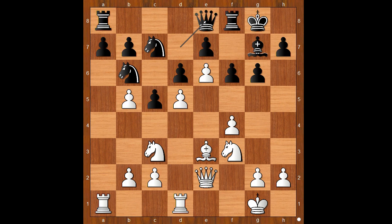Queen to e8, white to move. What would you do in this position if you had the white pieces? If king to h1, then f5, and black would have a more comfortable position. That is why the player with the white pieces played f5. This is a brilliant pawn sacrifice — totally cramping black's position.